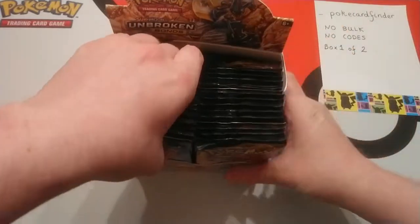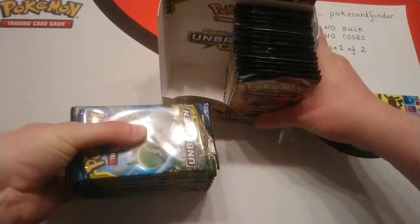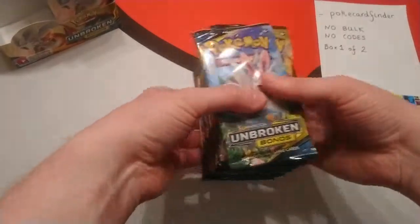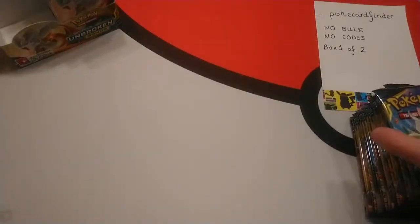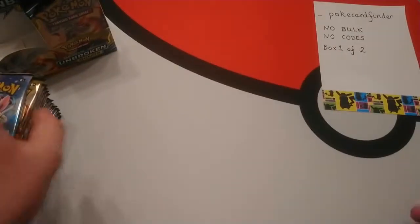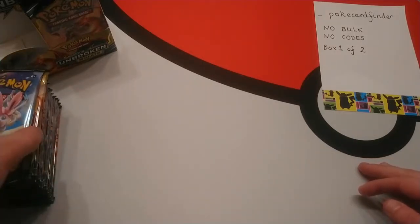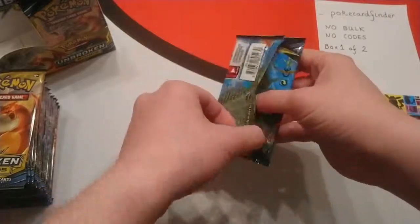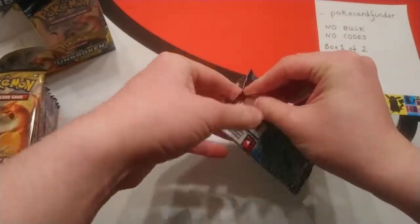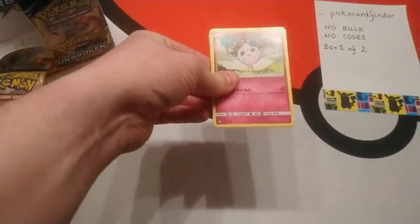So we'll take it one half first — start with the left half. I wonder what half will be the better half? Feel free to comment down below. I'll put these over to that side — that'll probably be easier for me. Are they still on camera? They're still on camera — good to go. So even though you've ordered no bulk, no codes, we are still going to show off every single card in the entire box.